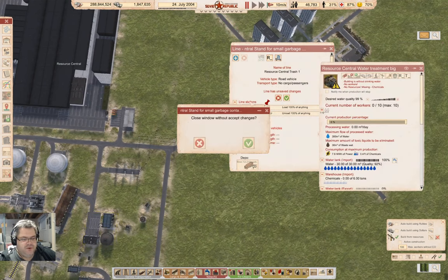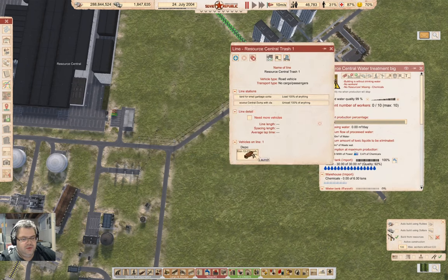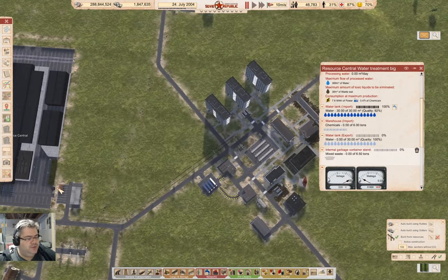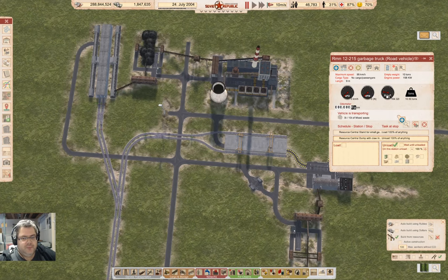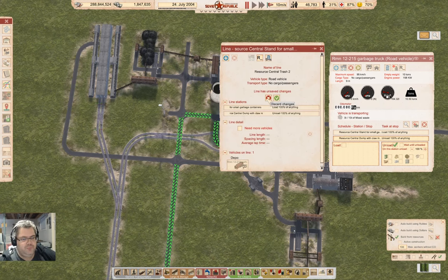We're producing waste over here too. Save it, start it. We're producing mixed waste over here too. Okay, so I'm going to need another line. Here we'll go here, and then we'll go here. This is going to be resource central trash two. We have all related vehicles — trash one, trash two.